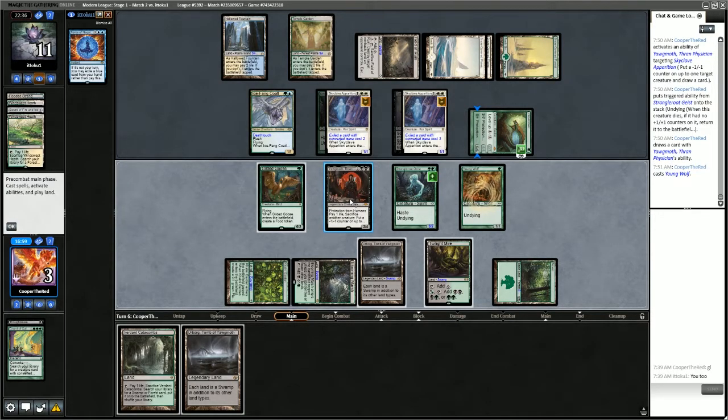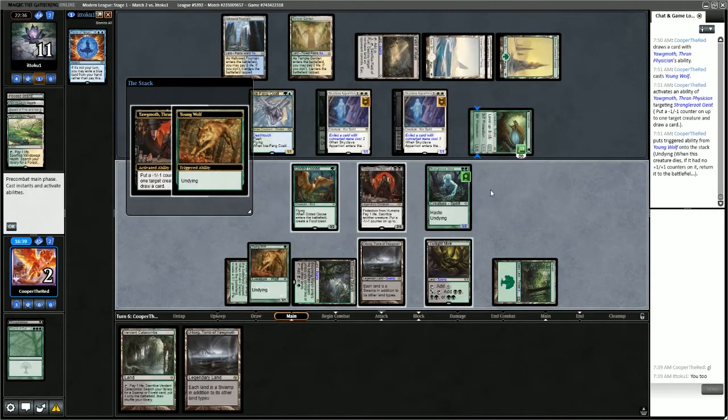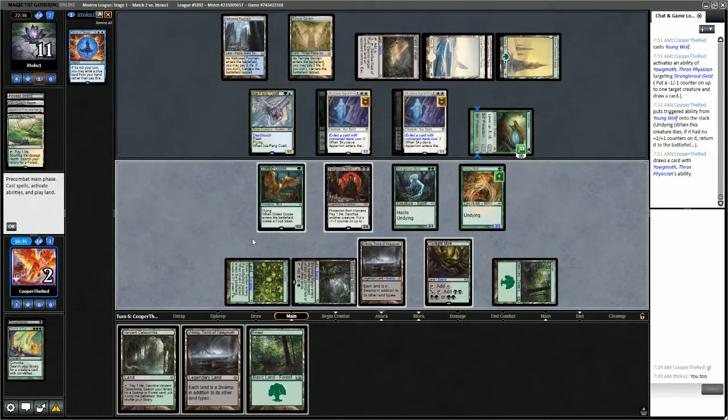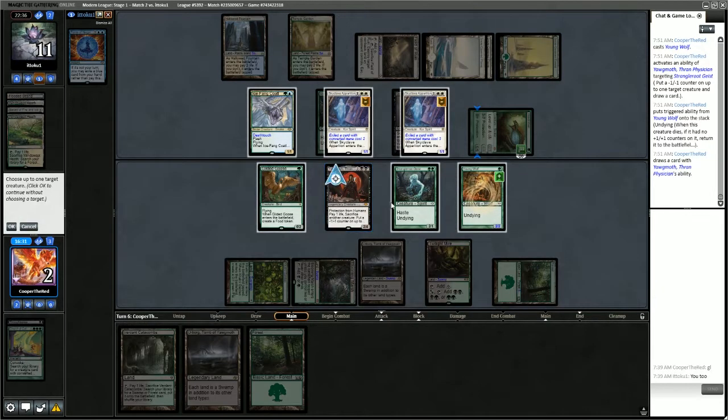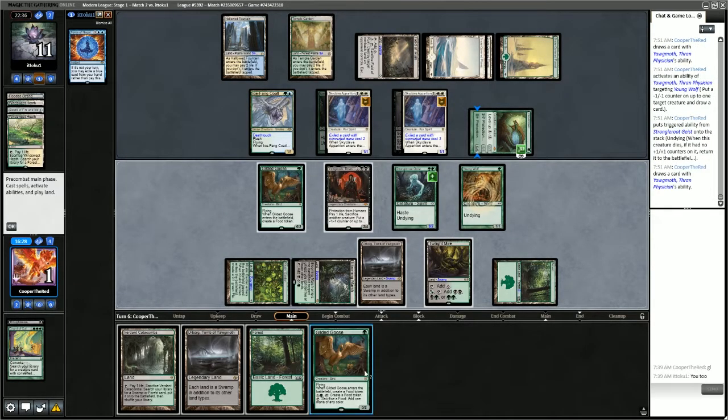I think from this point we're probably just supposed to see what we can do, if we can possibly combo. We're at 3 life, and the Hexdrinker is going to kill us. So we just combo and see if we can find the last piece. Put a counter on Geist, sacrifice Wolf. Put a counter on Wolf, sacrifice Geist — this is our last draw. We find Gilded Goose. Unfortunately, we just lose here.